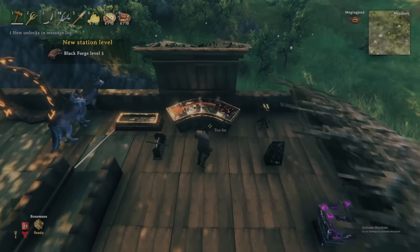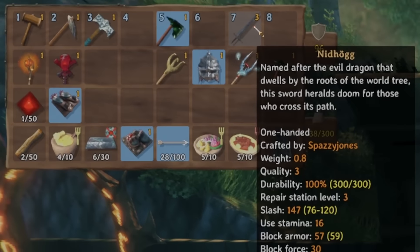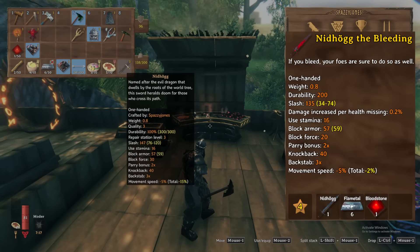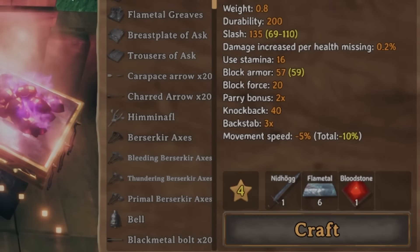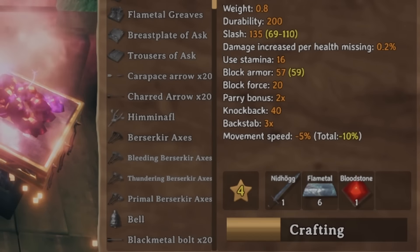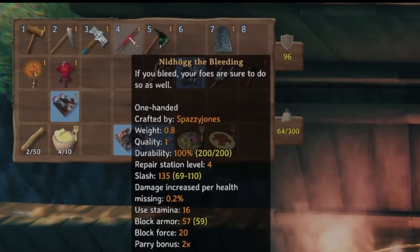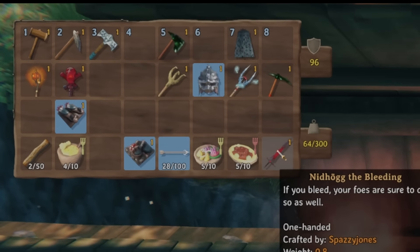With the Black Forge upgraded, we can now enhance our weapons. I'll demonstrate by converting the first new weapon, the single-handed sword Neathog, to its Bloodstone alternate — the Neathog the Bleeding. To do so, first craft the base weapon which will be combined with Flame Metal and the Red Bloodstone, consuming the base Neathog for the Neathog the Bleeding. Regardless of the upgrade level of your base Neathog, you will always get quality level 1 of the enhanced version when combined with the gemstone.